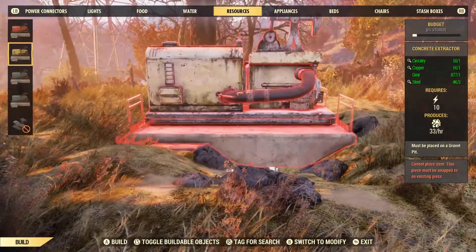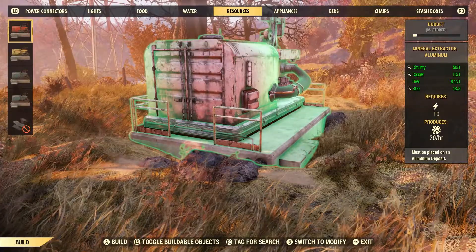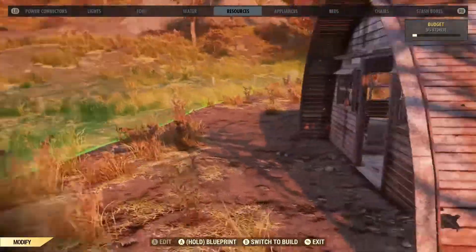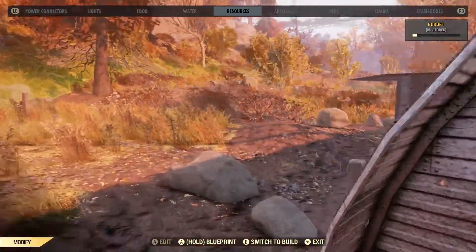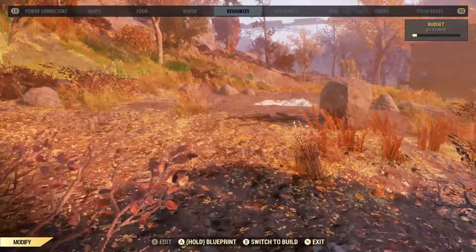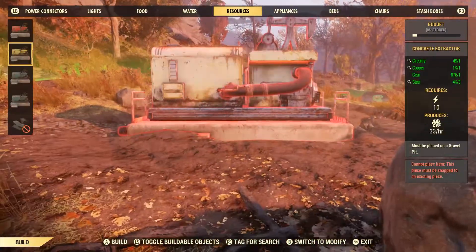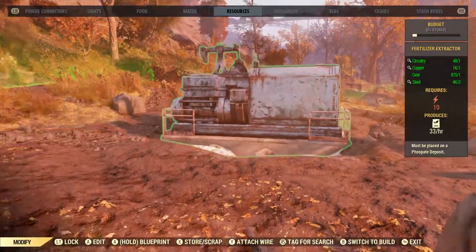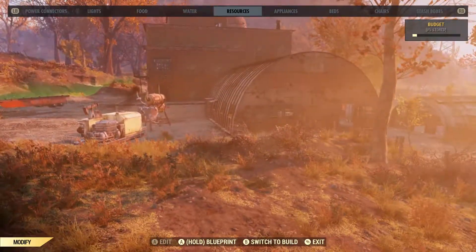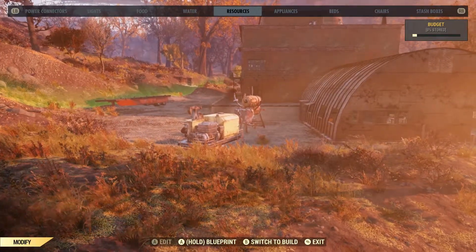Here's an aluminum deposit, so if you need aluminum it's a good place to get that. And then also there's one more fertilizer extractor over here. So there's three fertilizer extractors in total, one aluminum extractor, one concrete.